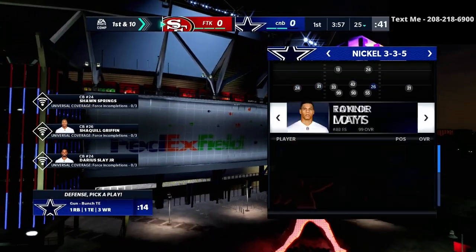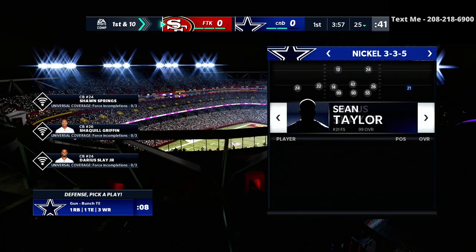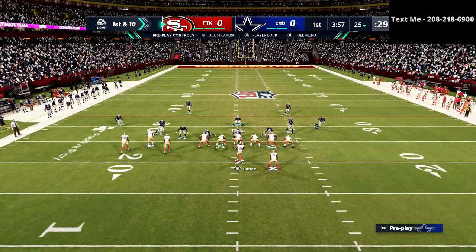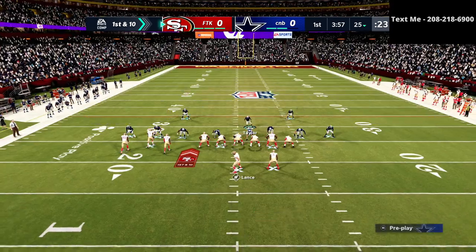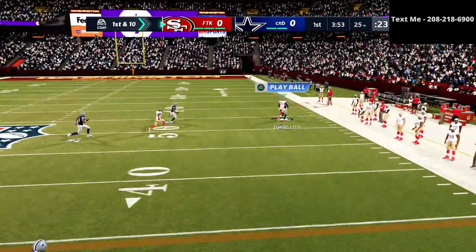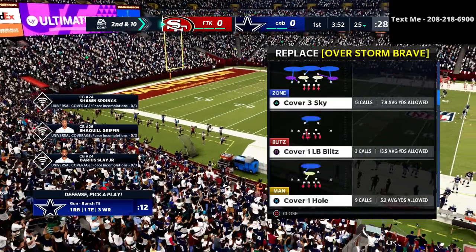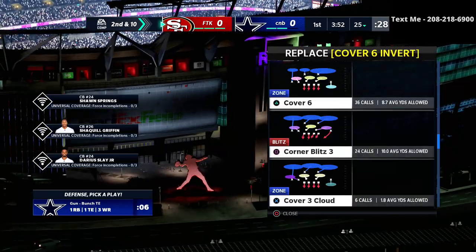DK Metcalf there, Delpit there, Sean Griffin there — okay perfect, so it looks like we're gonna be playing some gun bunch tight end, which is a really really good offense. We'll see how we do against this. Probably gonna start out with a little inside switch trying to force-feed the corner route, and we almost take that away. That's the beauty of this defense — it's really really good against trips sets, whether it be trips tight end, bunch, or bunch tight end, which is what my opponent's running.